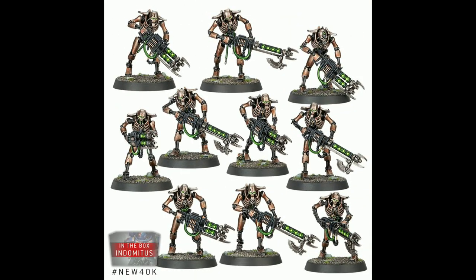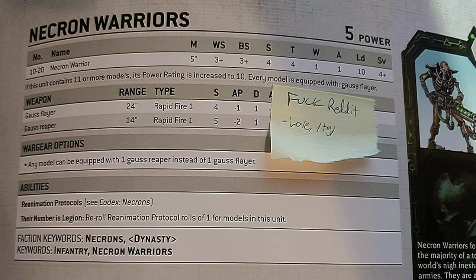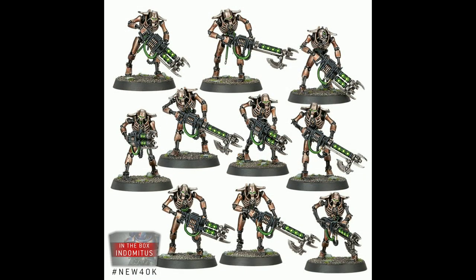Next up are your basic Necron Warriors. This time you get 20 in the box set. Standard Warrior stat line, nothing special here, except weapons-wise they have their old-school Gauss Flayer and a brand new weapon option — the Gauss Reaper, which has the Immortal Gauss Blaster stats: S5, AP minus 2, damage 1. However, the range on this weapon is only 14 inches, and it's a Rapid Fire 1. They have Reanimation Protocols, and a nice buff called Their Number Is Legion which lets them re-roll rolls of 1 for Reanimation Protocols.